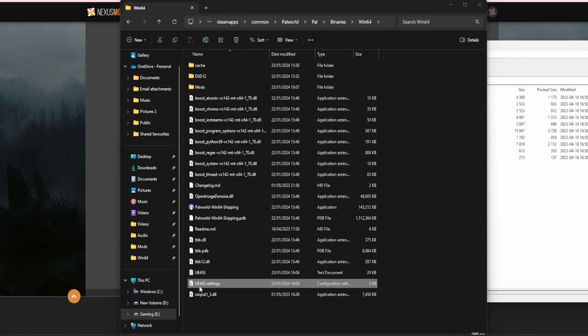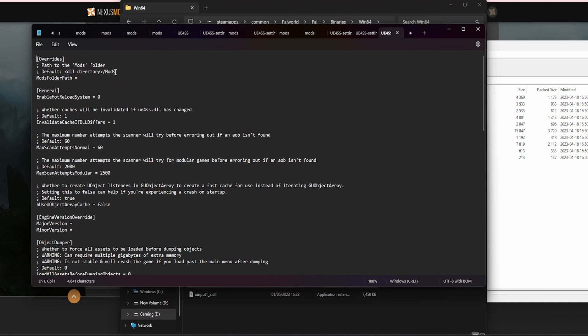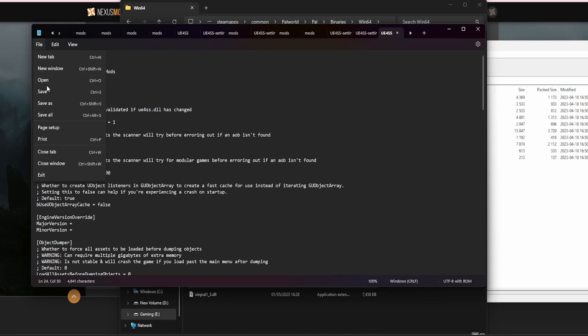Go down to UE4SS settings — it should be about second from the bottom depending on how you've got it organized. Double-click on it. Scroll down and it's 6 lines down. The setting is bUseUObjectArrayCache — yours will be set to true, so set it to false. Just highlight true and type in false. Then go to File and Save.